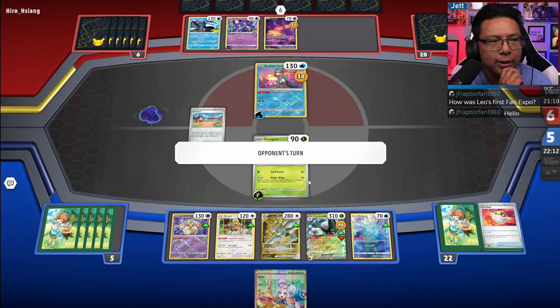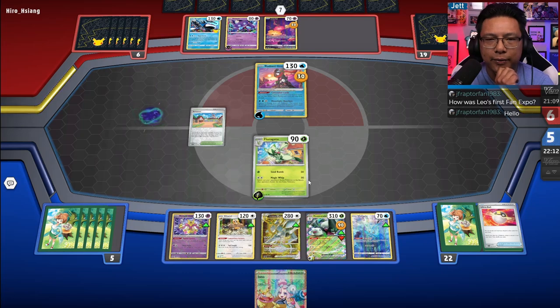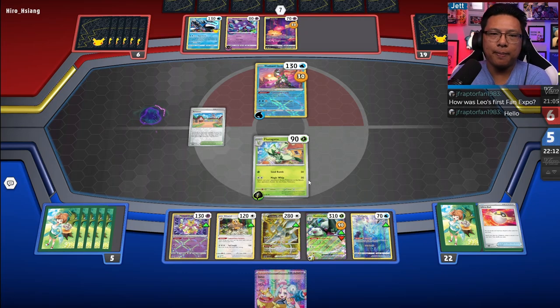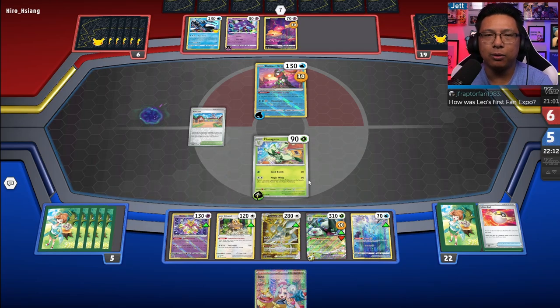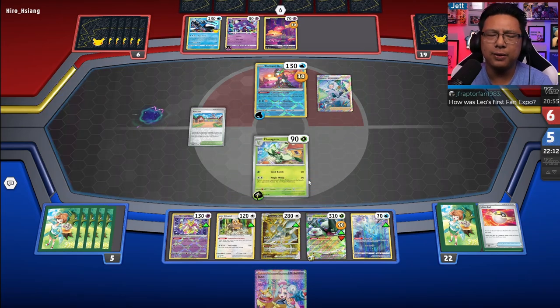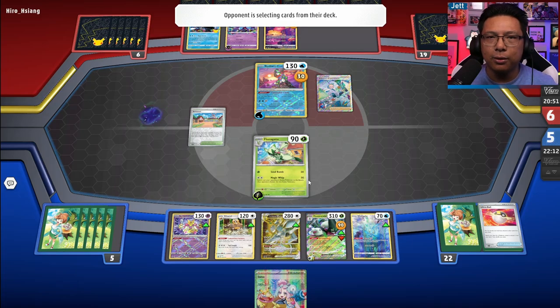JF Raptor, welcome! Fan Expo — Leo loved it, absolutely loved it. It was amazing to see how happy he was. He wasn't scared of the big crowds or people in Ninja Turtle costumes or robots — he was just very curious and excited for everything, which was really cool.